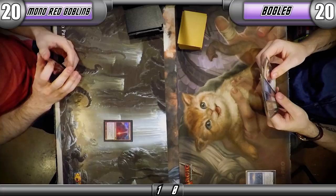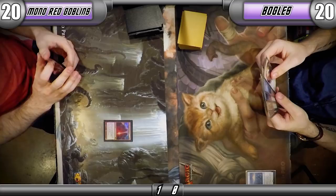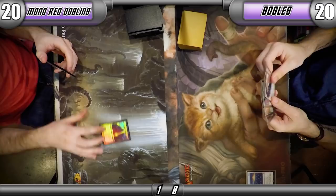We both have Leylines here, and they're both very relevant. Leyline of Sanctity turns off all the Lightning Bolts and all the Goblin Grenades in the Goblins deck.